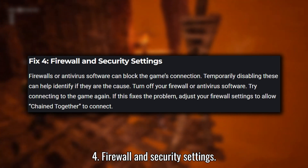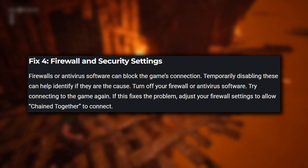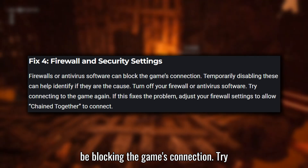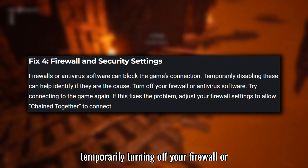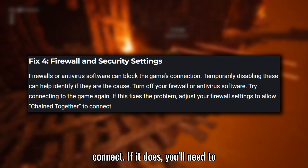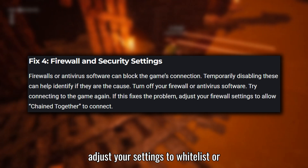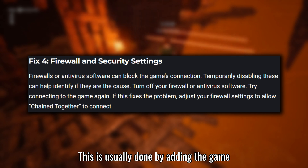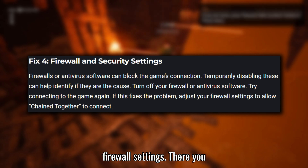Fix 4: Firewall and Security Settings. Your firewall or antivirus software could be blocking the game's connection. Try temporarily turning off your firewall or antivirus and see if that allows you to connect. If it does, you'll need to adjust your settings to whitelist or allow Chained Together to connect. This is usually done by adding the game to the list of allowed programs in your firewall settings.